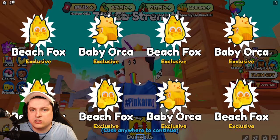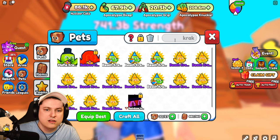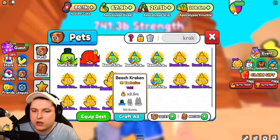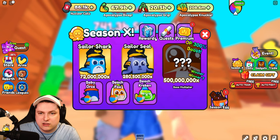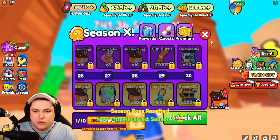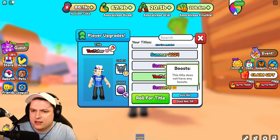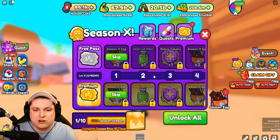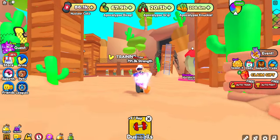We did not get a single special pet from all those eggs. The Beach Kraken we got is just a basic one - no enchantments, 2.5 million stat, literally just a junk pet. We didn't get a 300 boost or anything special. But we're restarting the season and got the Season X title. That's just a cosmetic with no boost, but we now have the Season X title and have to complete this multiple times to get that Giga Season Dragon.